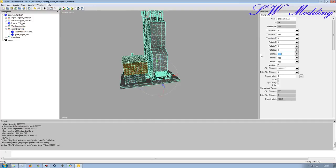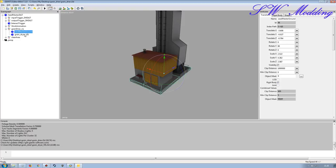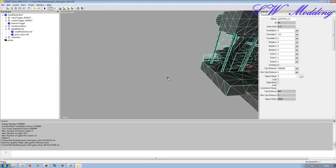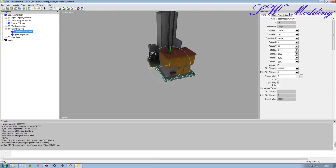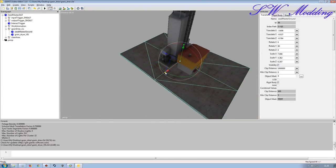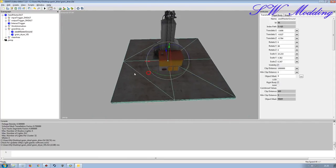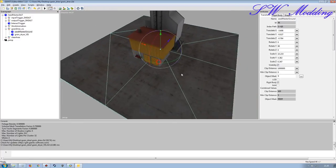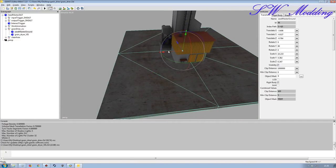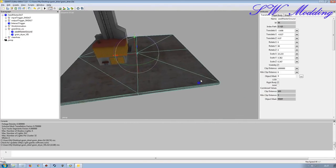The base plate is being scaled twice — once by the transform group and then again by its own attributes, which seems a bit weird to me. Anyway, I'm going to set all of these back to one, one, and one — now the building is back to its original state. I'm going to actually increase the scaling slightly on the base plate to give me a bit more room to work with. Maybe not quite that big but big enough — I can always make it bigger or smaller once I start bringing in other objects.